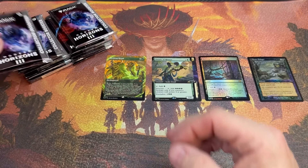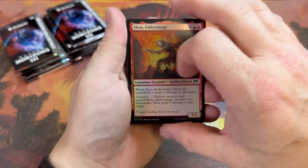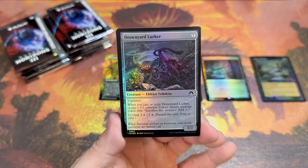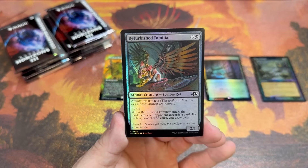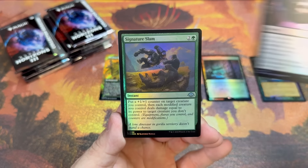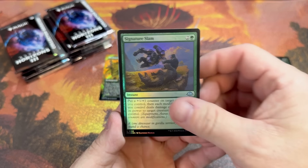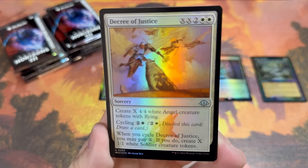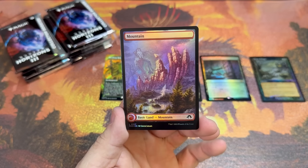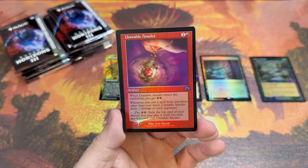Let's flip the token over — Insect and Eldrazi Spawn. What do you guys think about this set so far, what you've seen spoiled, the commander decks, and your overall impression of the first Modern Horizons set we've had in a couple of years? It's definitely Eldrazi heavy. I've heard people saying Eldrazi will rival Slivers as a tribe. Decree of Justice at uncommon — used to be a rare, guys. Abiding Grace, Unstable Amulet.